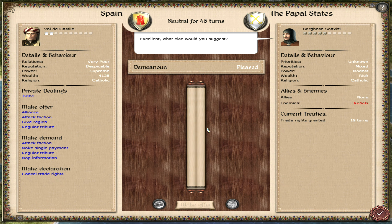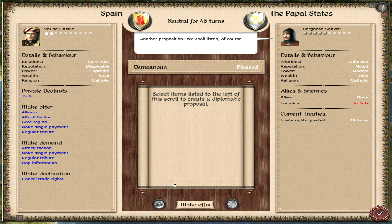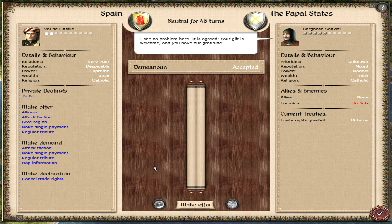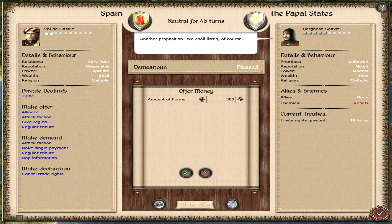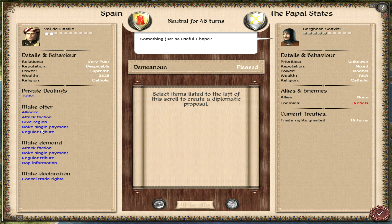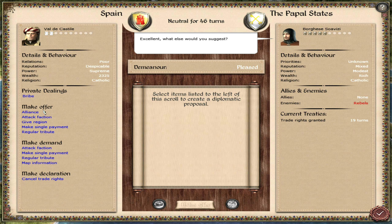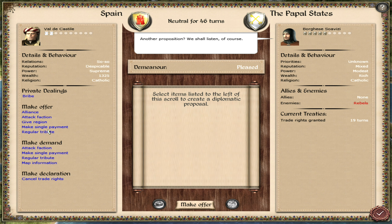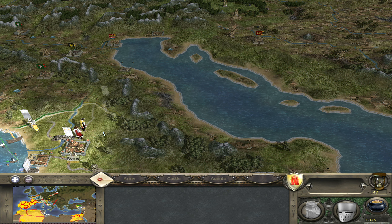It is agreed. What else would you suggest to improve our relations? Very poor. I think we'll just give him money. I'm not sure how much we have to give them to adjust our relations — let's just give him a thousand. That's what I was doing before. It seems like a thousand actually makes a difference.